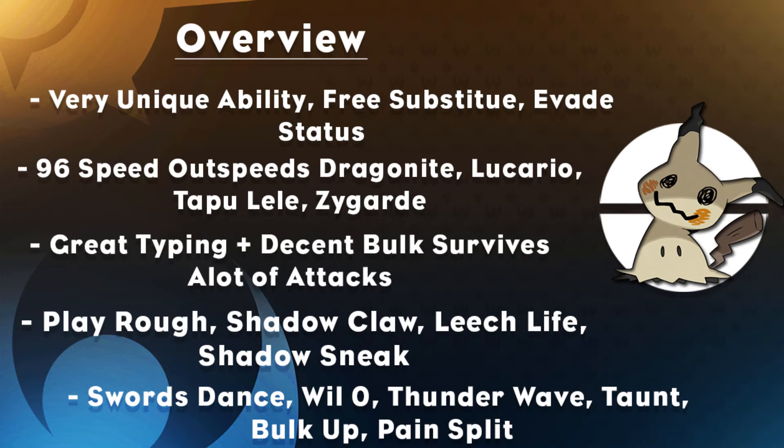Disguise is a very unique ability — basically a free Substitute, evading status and the like. 96 Speed is workable, outspeeding the likes of Dragonite who can't hit you with Extreme Speed, Lucario, Tapu Lele and Zygarde. Your great typing plus decent bulk allows you to survive a lot of attacks you may not expect. It has decent coverage with moves like Play Rough, Shadow Claw, Leech Life, Shadow Sneak, as well as Swords Dance, Willow Wisp, Thunder Wave, Taunt, Bulk Up and Pain Split.